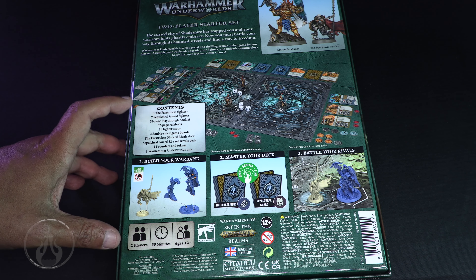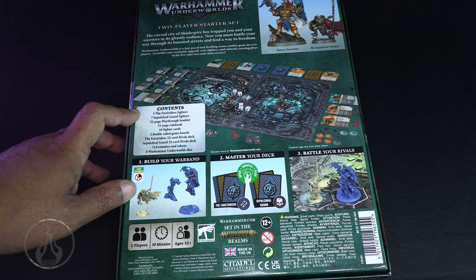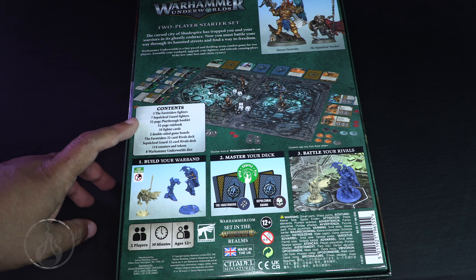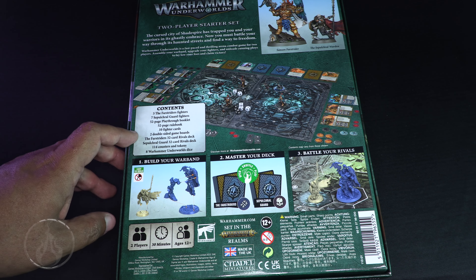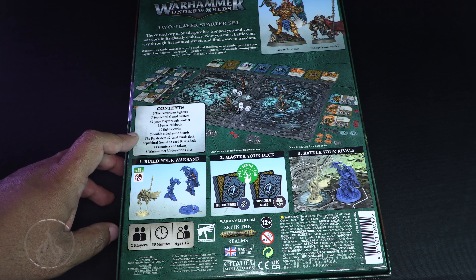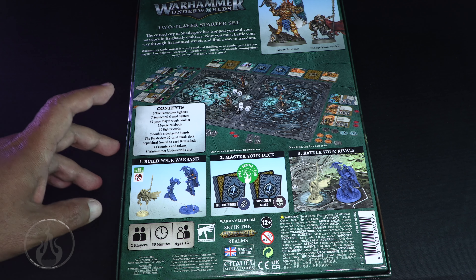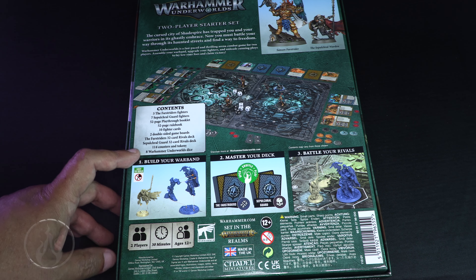On the back of the box we're looking at the Sepulchral Guard versus the Stormcast Eternals. Contents are: three Farstrider fighters, seven Sepulchral Guard fighters, a 52-page playthrough booklet, a 52-page rulebook, ten fighter cards, two double-sided game boards, a Farstrider 32-card Rivals deck, a Sepulchral Guard 32-card Rivals deck, 114 counters and tokens, and eight Warhammer Underworlds dice.